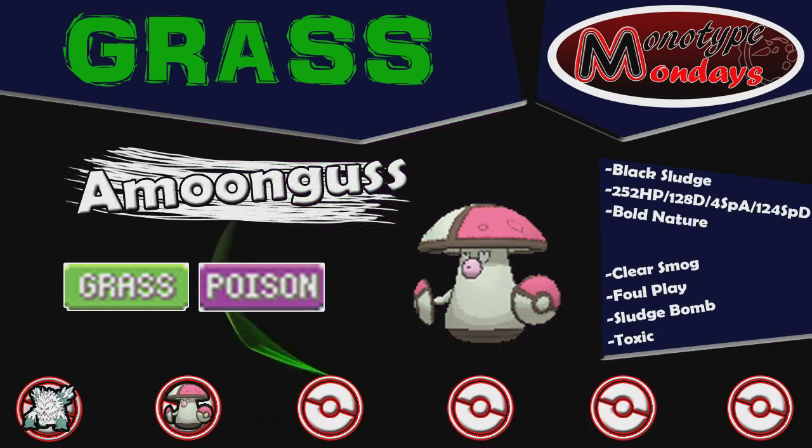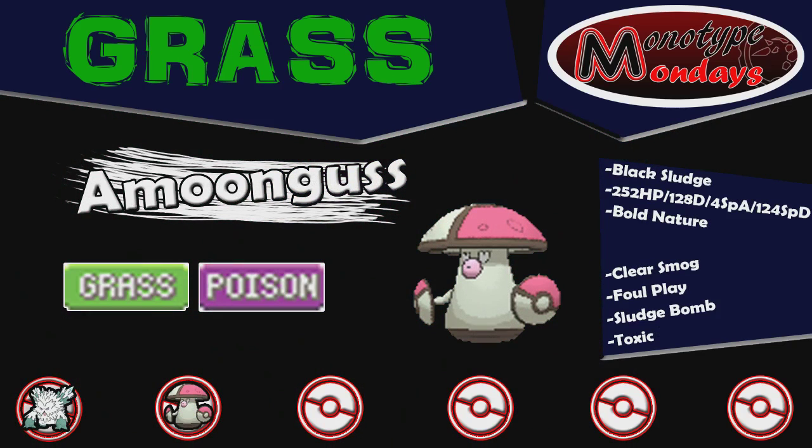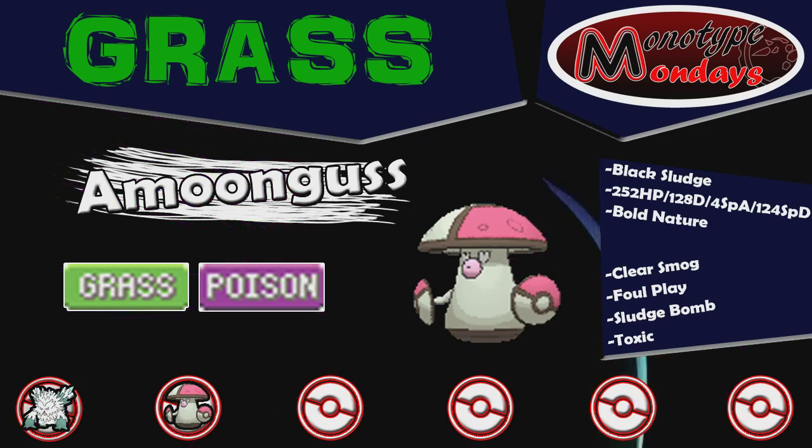Next, we have Amoonguss with the Black Sludge, with Regenerator as its ability, with Clear Smog, Foul Play, Sludge Bomb, and Toxic. 252 EVs in HP, 128 in Defense, 124 in Special Defense, 4 in Special Attack, with a Bold Nature.